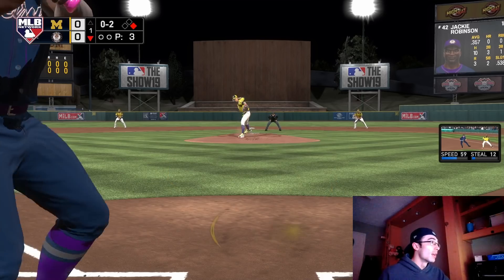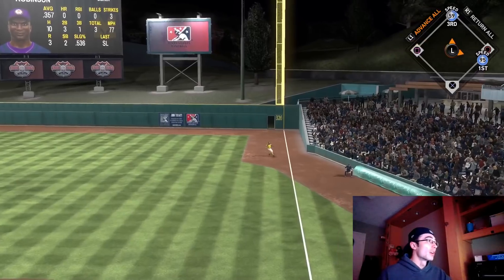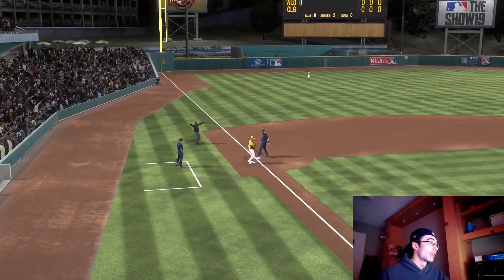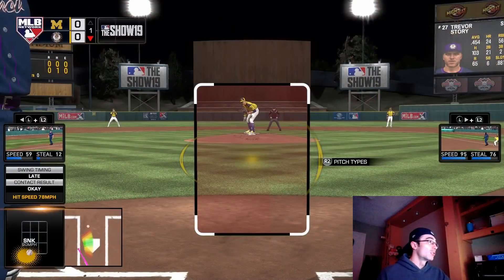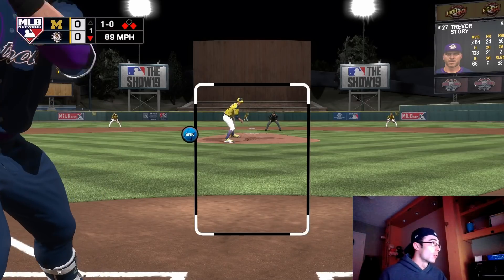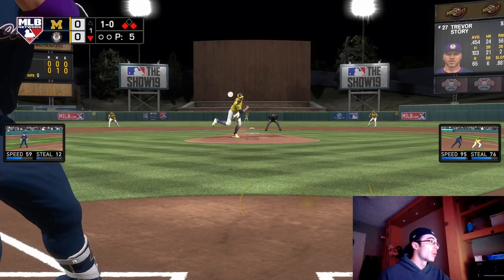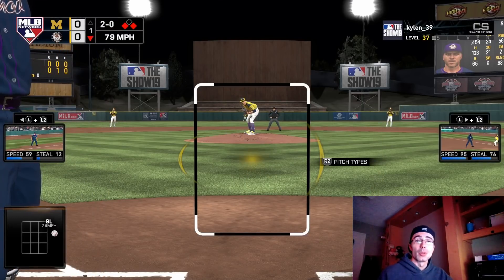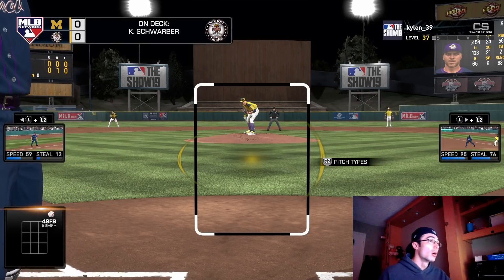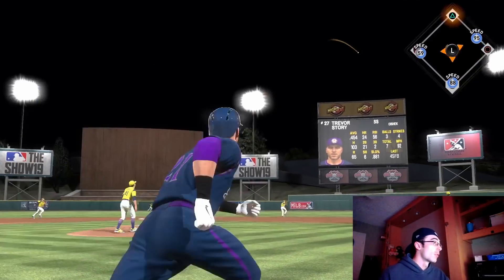I wanted to talk about timing and PCI. I like to move my PCI before the actual pitch comes in. Here with Jackie Robinson — a contact hitter with high vision — I did have a late swing, but swinging later in the zone allows the angle of my bat going through the zone to hit pitches below the zone. As you can see, my PCI was slightly underneath the ball even though it was a pitch below the zone. Same thing with Trevor Story — I swung late on a 3-0 count because the pitch was over the middle of the plate.